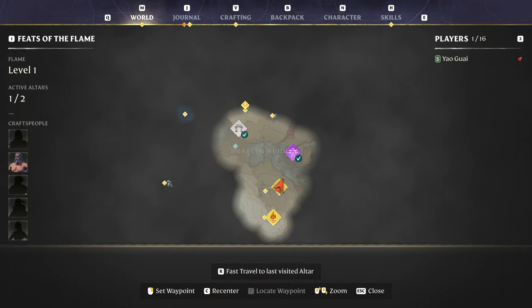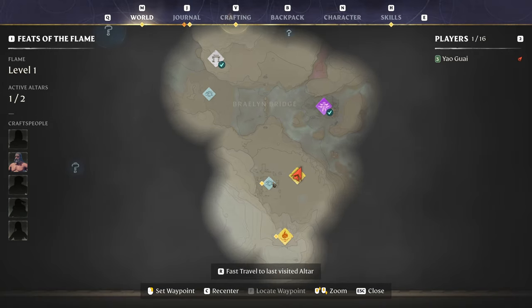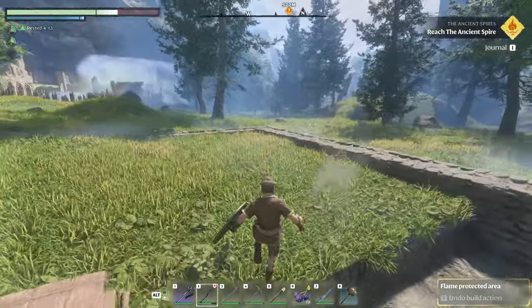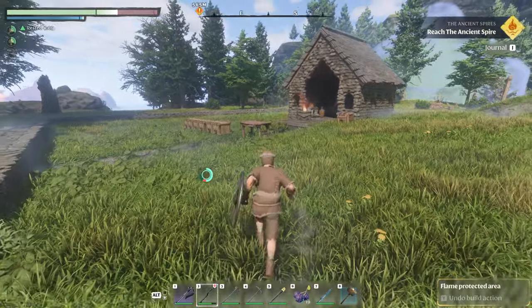What have we got on our map? We've got flame altar and base improvements, mend old wounds, and the ancient spires. The blacksmith really wants me to do the ancient spires. So let's use our grappling hook and glider for the first time and see if we can't cross this bridge first.